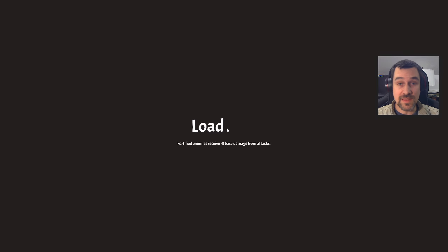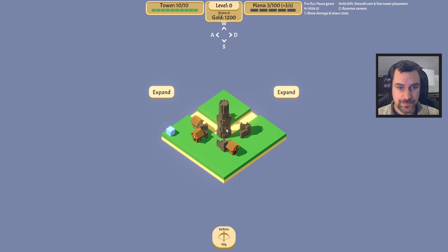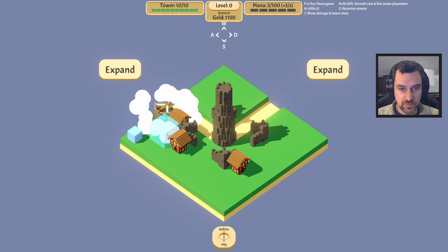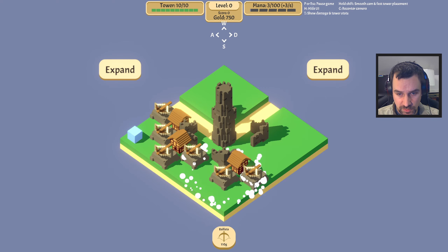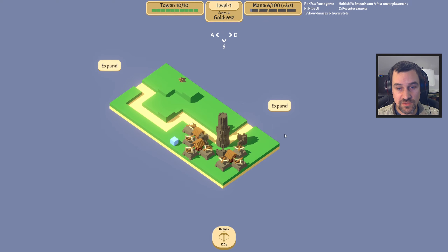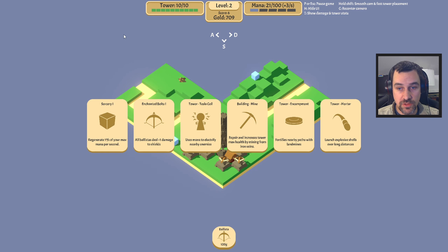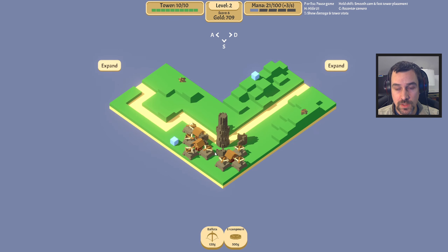We've been close both times we've seen Oogie — he's getting right up to our tower with very little to no health. I have unlocked one more tower type, the encampment, which lets you put down landmines. When the turn starts it deploys landmines in the area it can reach. I'm thinking it'd be good to have one at the end of each path. I have no idea how much it costs, hopefully it's not super expensive.